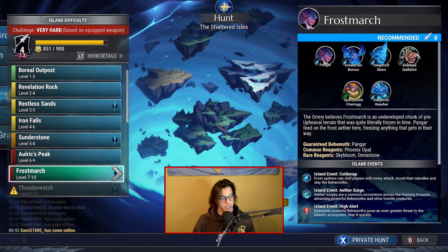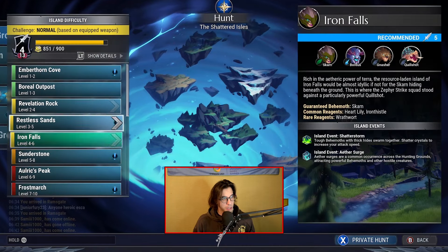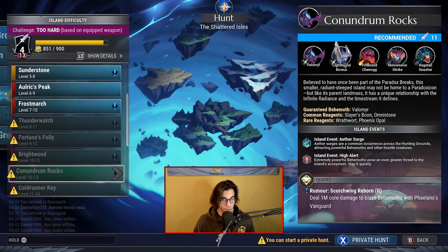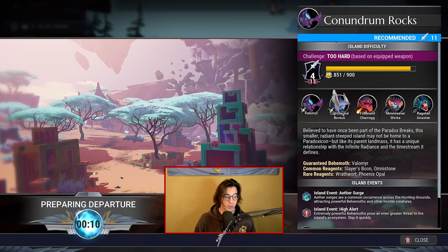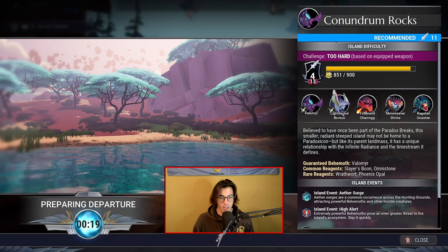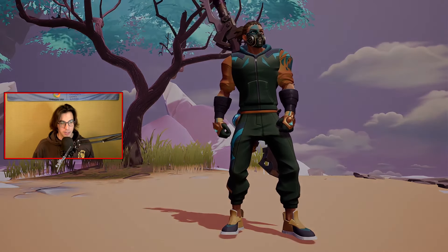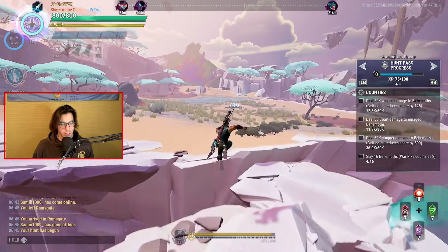Now for testing we're gonna go into some hunt grounds to test this build out. We are currently on level four on the world pike. We're gonna go to Corner Rocks — I like Brightwood's Behemoth more but I haven't been to Corner Rocks for a long time. Corner Rocks is a level 11 hunt ground. The behemoths we're gonna encounter are Velomir, the Lightbound, Boreas, Firebrand Cherug, Moonwreath Shrike, and Ragetail Gnasher. The guaranteed behemoth for this island is Velomir. Common regents are Slayer's Boon and Omnistone, and the rare regents are Redfern and Phoenix Opal. And here we are at Corner Rocks — we got a level 13 Velomir, level 10 Shrike, and level 13 Nashore for today.